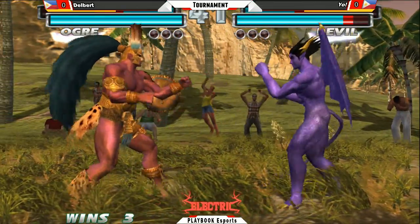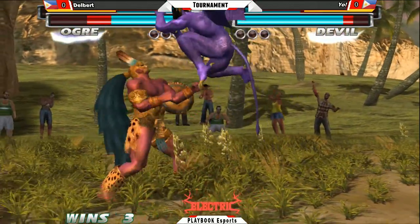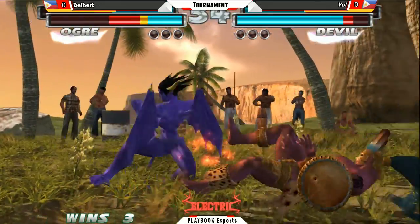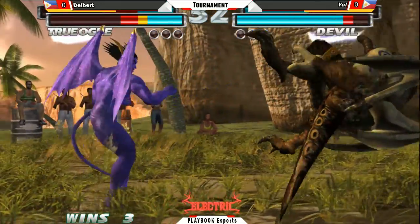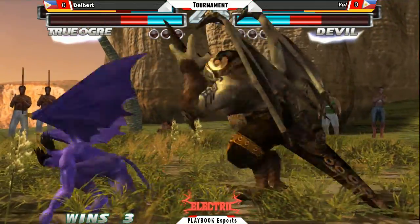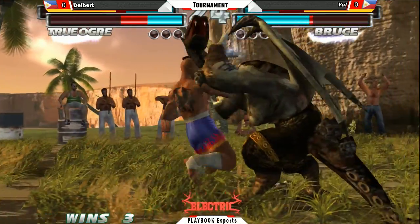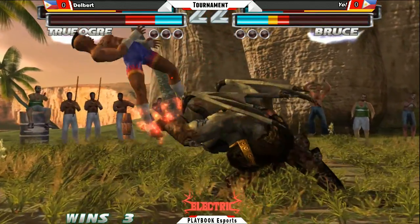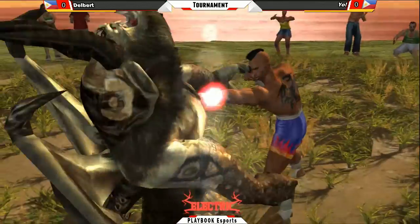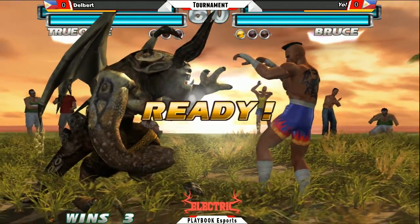1-2-2. 1-1-2 knocks him down. Another 1-1-2 knocks him down once again. No break on the 1-grab. Hell sweep! Interrupts the unblockable this time — very nice. Down 4-1-2, big damage there. Follows it up with 1-2. Another big down forward 1-2 by Delbert. Jabs him out of the tag out. That's one round going to Yo.